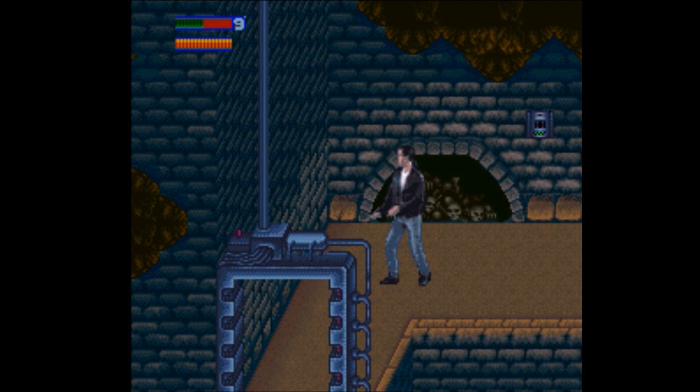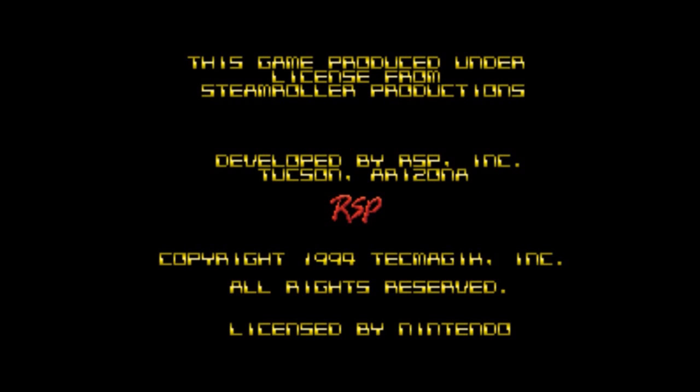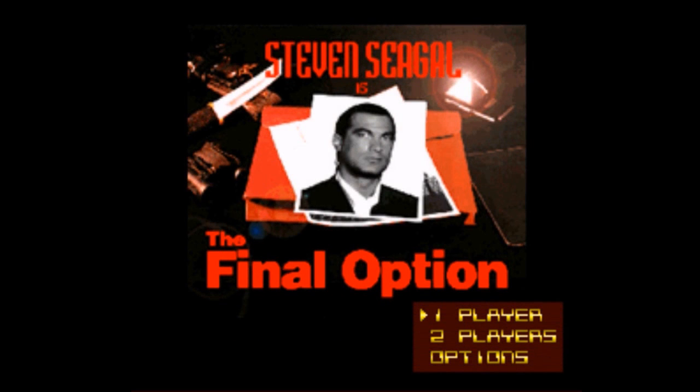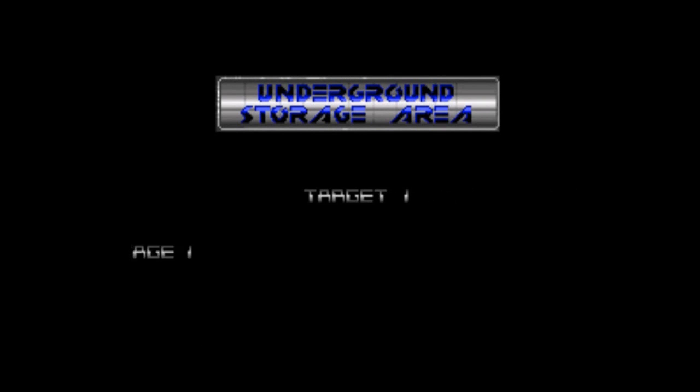Thank you for watching. Alright, we're back at the title screen. I think if we press Select we can get a stage select. Nope, I guess not. I think maybe it's at the beginning of the stage. Yes — if we hit Select, we can select which world we want to start at.